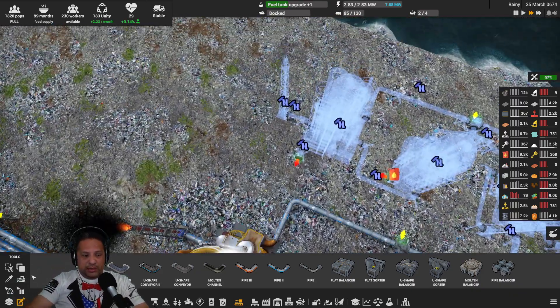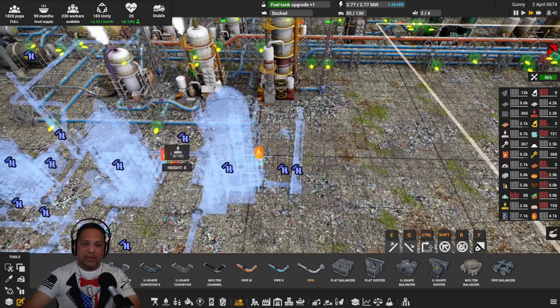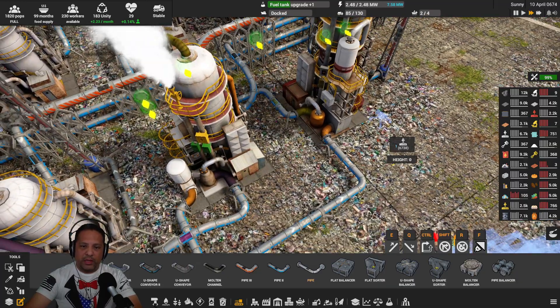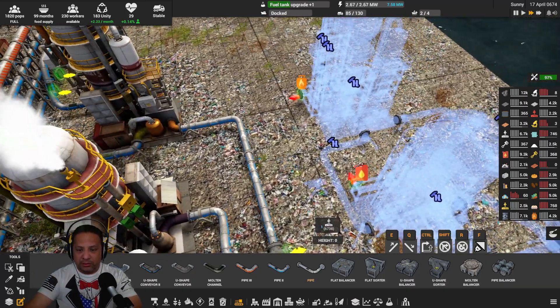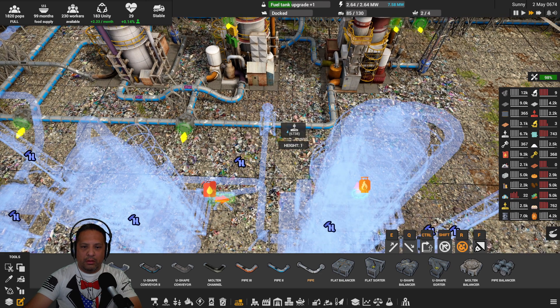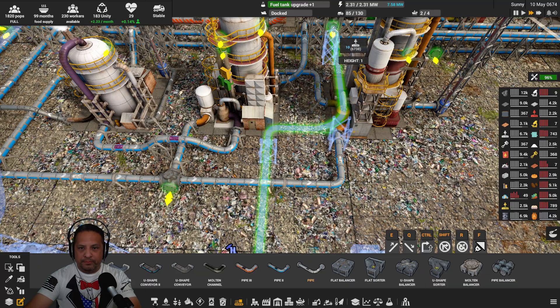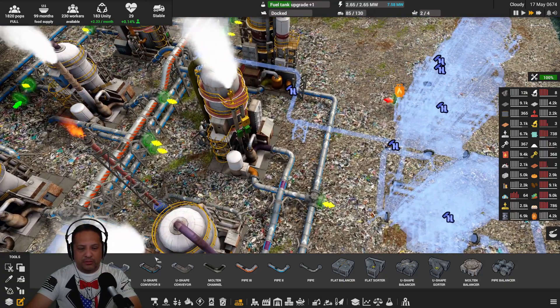Now we need to get the diesel and fuel gas lines hooked up. The diesel is this — we have an input on the diesel line right there, too sweet, that works out great. So we're going to go diesel, raise it up, go here, and connect it into that diesel line. That's good — we've got diesel hooked up. Quickie build that.